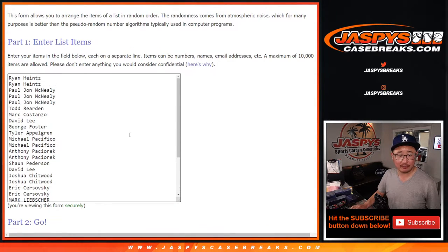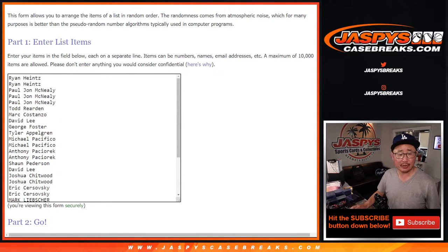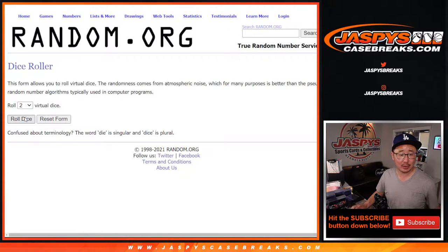As always, we're going to do the break itself first, so big thanks to everybody here for giving this a shot. Nine out of the 30 spots are going to win spots — it's not a bad return. Let's roll it, let's randomize it.